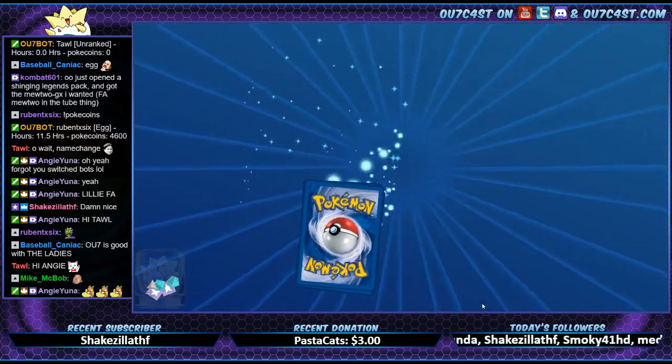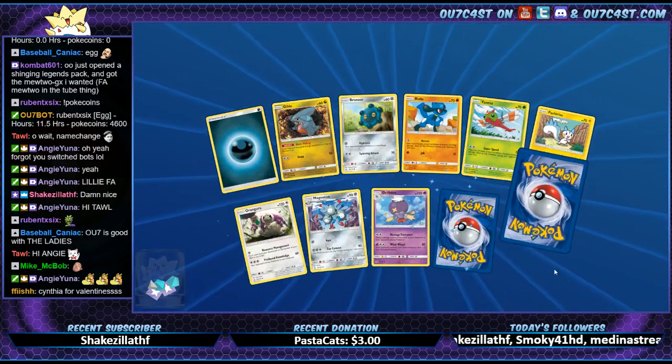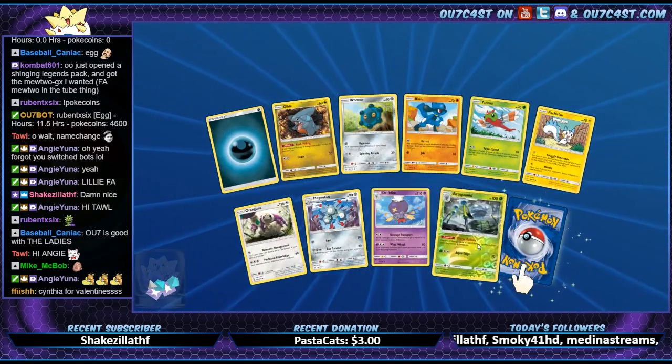Two Giratinas. I mean, I can always just trade for Lunala though if I need to — probably just trade off one of my extra Prisms.